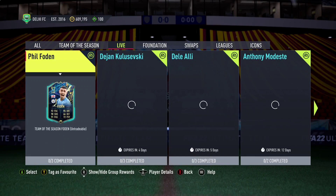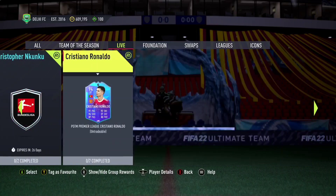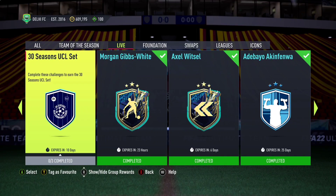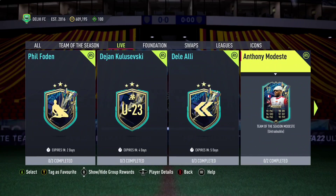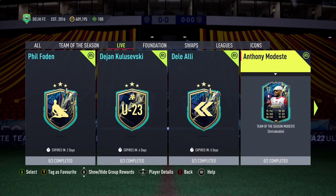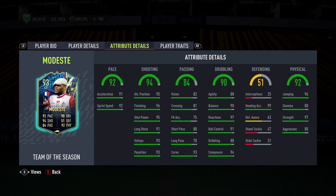Let's see anything new in the live section - Anthony Modest. Let's see how this Anthony Modest card looks: 84 and 85, just 84 and 85. He probably has a three-star weak foot from the looks of it - he's a four-star, four-star face value. Looks good, good agility and balance for a striker, 97 reaction, 94 composure, very good physicals. Shooting is really good for this card.